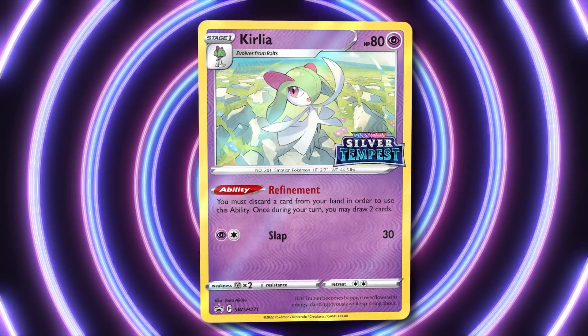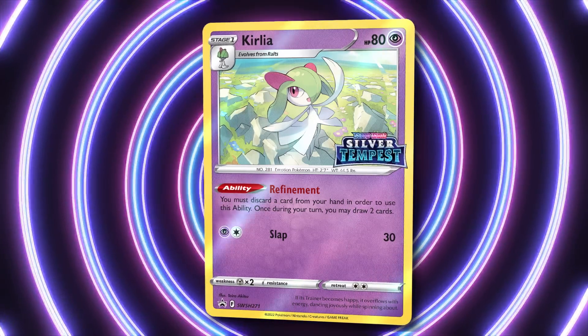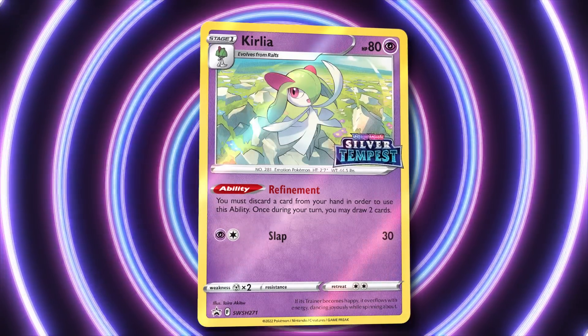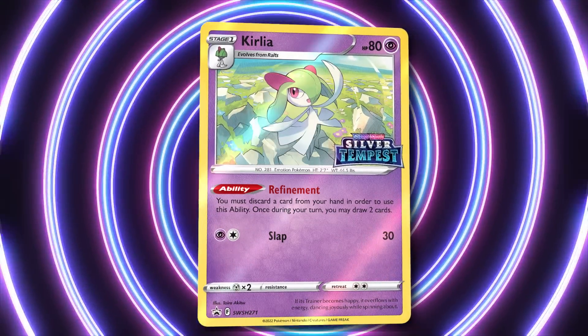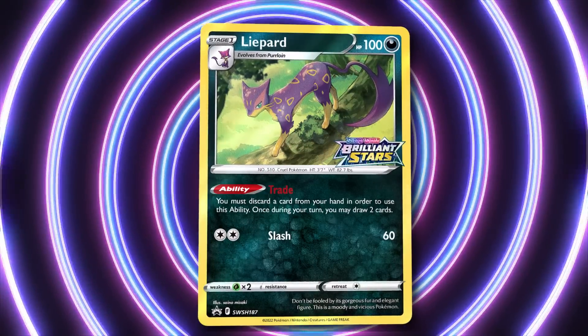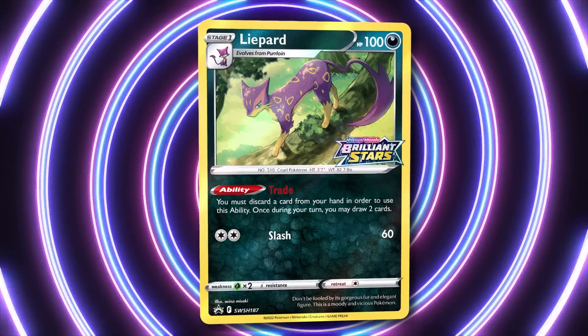In order to keep us drawing cards and getting our relevant attackers in the discard pile, we play a thick line of Kirlia with its Refinement ability. We can discard one card from our hand to draw two more, so if we get two or maybe even three of these out we can see an extra four to six cards a turn.